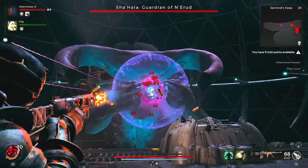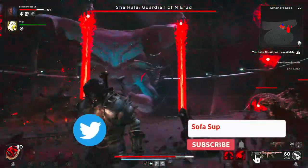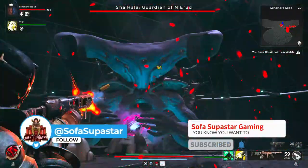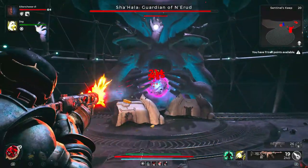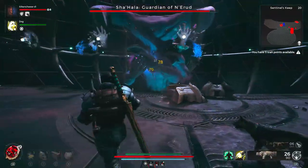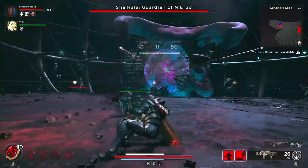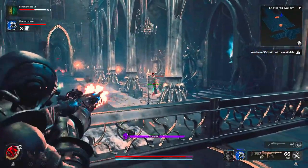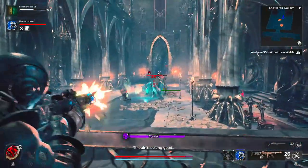Welcome back everybody. Today we're taking a look at Remnant 2 again and we're going to be delving into some of the most powerful and most sought after rings in the game. If you want to do a lot of damage, want a lot of survivability, or just want to know which rings are actually worth your time, then this is going to be the guide for you. Originally it was going to be a top 10, but after realising there's over 130 rings in the game, it's now going to be a top 20, and if I've missed any that you really enjoy using, let me know in the comments, because there's just so many to choose from.